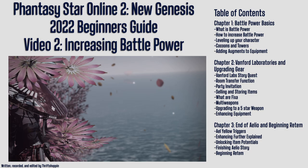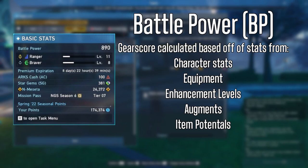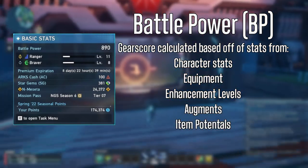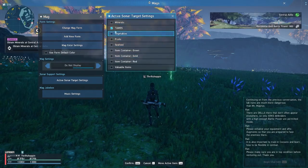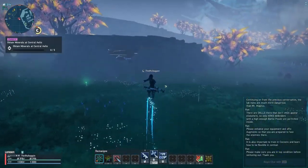Before we begin, let's clarify what battle power is. Battle power, also known as BP, is a stat in the game calculated based off of your character's stats, as well as your equipment, their enhancement level, augments, and item potentials. Remember this for later since everything we do in this video will involve improving on one or all of these things. Battle power is used as a requirement for future content and story quests, so it is an important stat to improve, and I will be showing you how to boost your BP without breaking the bank.